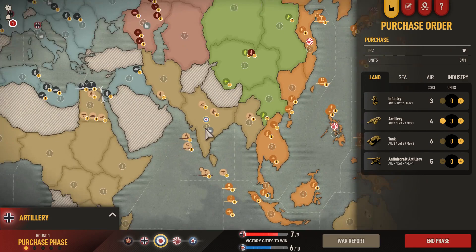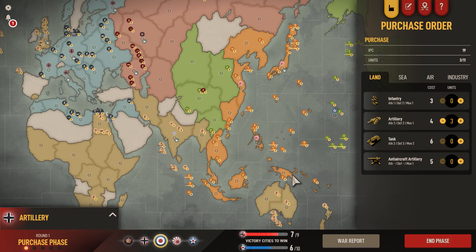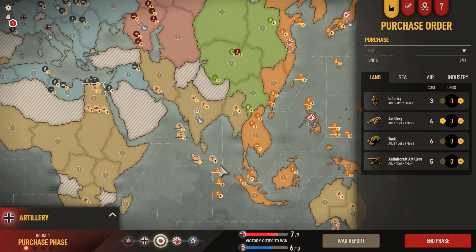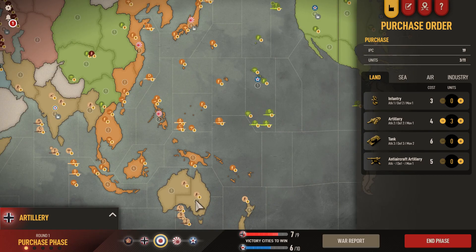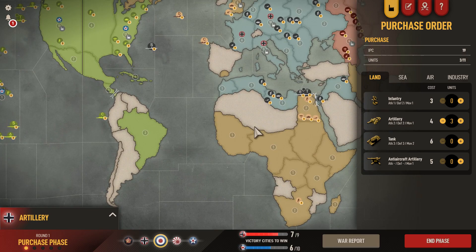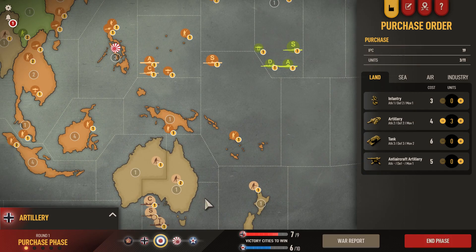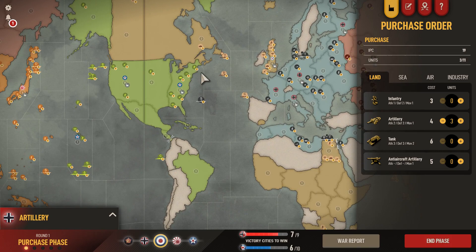I'm banking IPC for now but there's no reason not to reinforce India a bit - you can put three artillery in India just to make it a bit safer. There are more conservative starts as Britain too. One option is to take this fleet here, move it eastward, take two infantry from Australia and move eastward. There's also the option to save this fleet and transport, link up your fleet up here, and start pressuring the Germans.